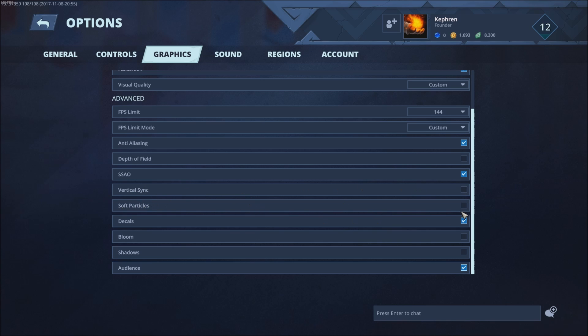Soft Particles — same thing, uncheck it for 2 to 3 FPS gain. Bloom — same, remove it for another 1 to 2 FPS. Shadow is really important — if you uncheck it you can gain 3 to 5 FPS depending on your computer. It won't decrease your image quality much because in a competitive game you don't care about shadows.